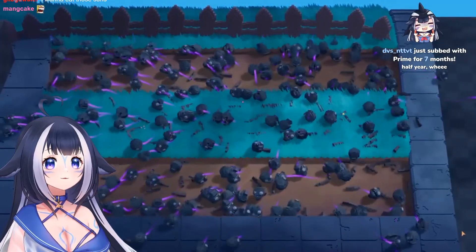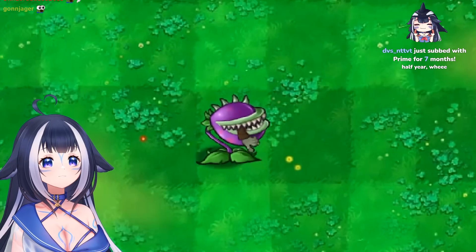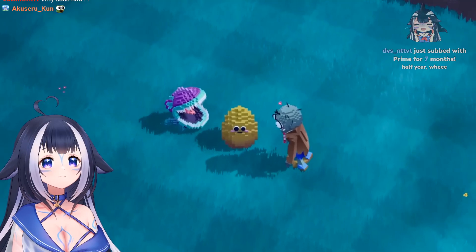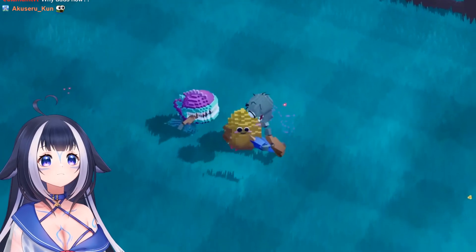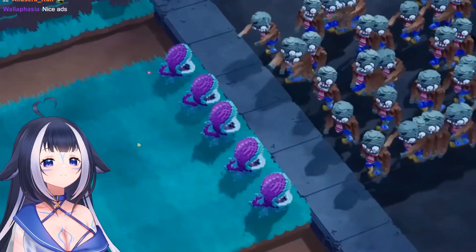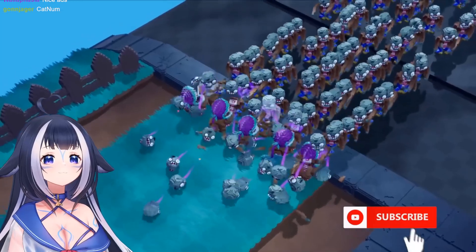The chomper eats zombies that are close, then chews for a while before eating again. Attack and chewing animations were made first, then logic was coded to detect zombies two tiles in front, chomp if a zombie is in range, and chew for a set time before attacking again. Testing it out - it works perfectly.